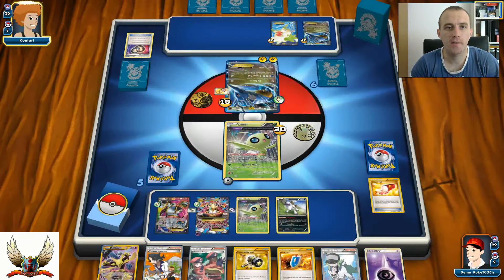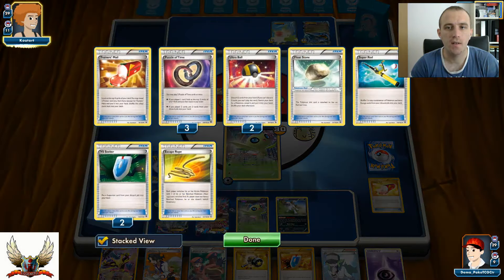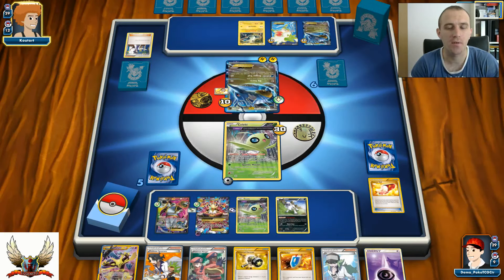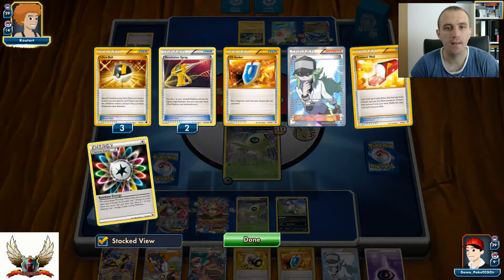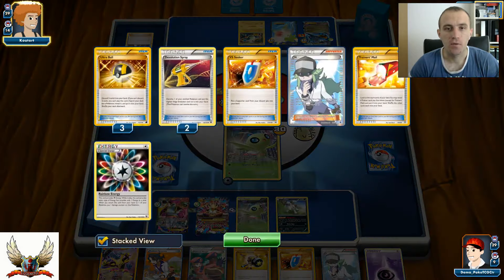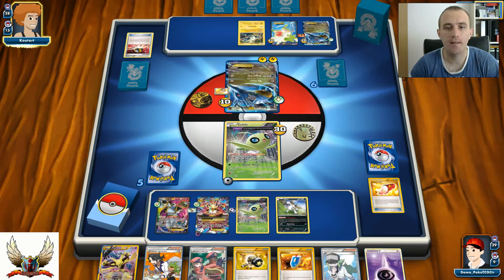I really need to focus my Mega Alakazams to snipe those Magnemites on the bench. One Fighting Fury Belt, one Ultra Ball - might be for another Magnemite or Shaymin. I'm definitely going to play Sycamore for the next turn after I put Alakazam on the bench. He actually decided to go with one Raikou. I really need to focus on that Magnemite as fast as I can - Lysandre is all I really need.